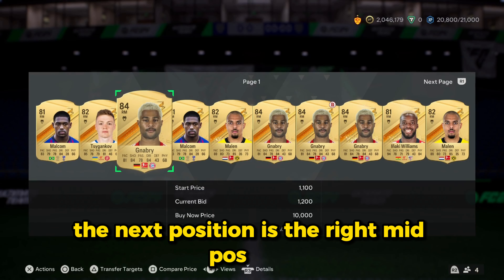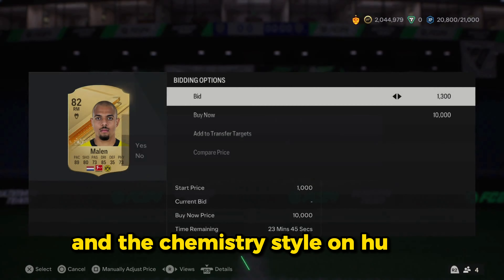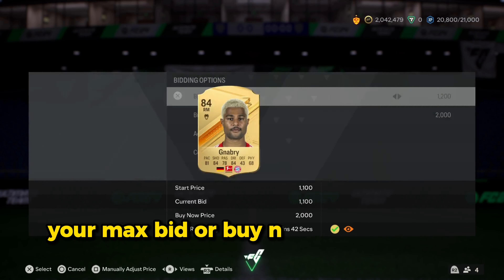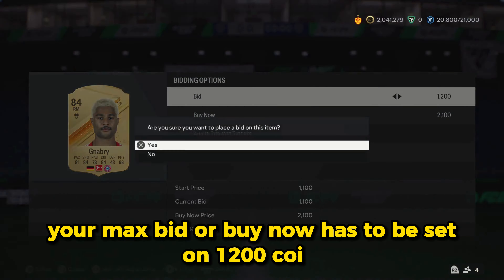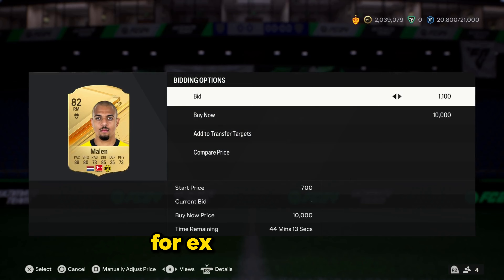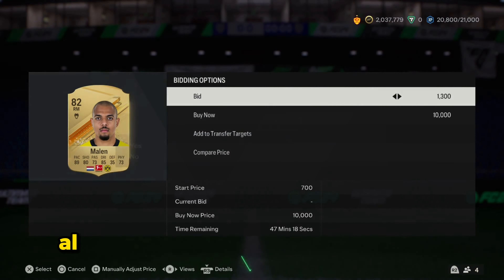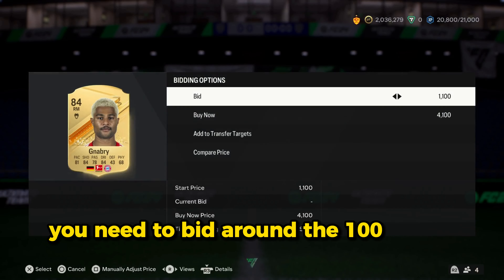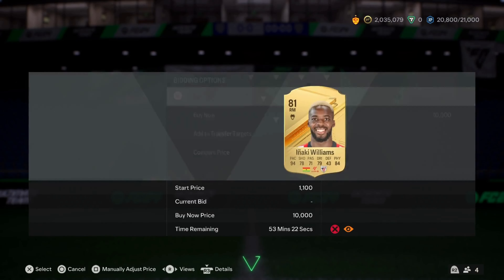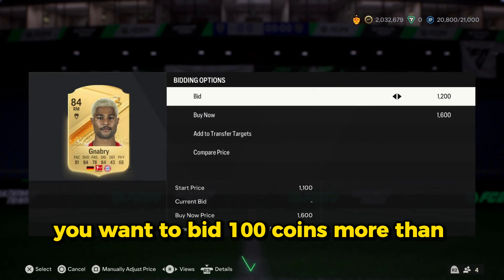The next position is the right mid position. Set your filter on gold rare right mid and the chemistry style on Hunter. Your max bid or buy now has to be set on 1200 coins. Avoid slow players — for example Otavio. Players need to have at least 80 pace or more. For discard value players, bid around 1000 to 1200 coins. If above discard value, bid 100 coins more than their actual price.